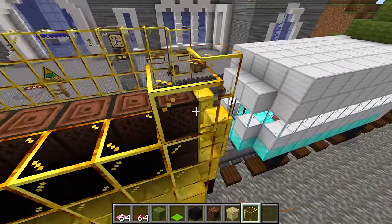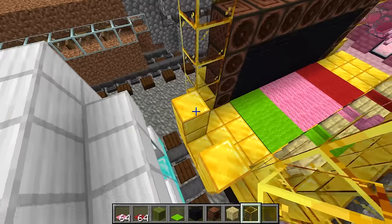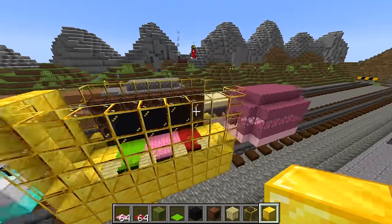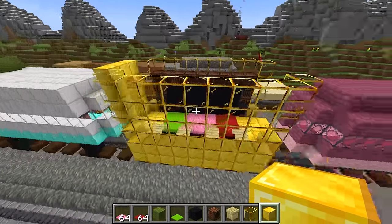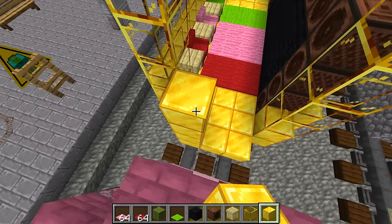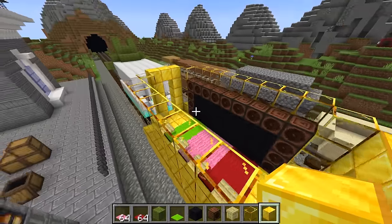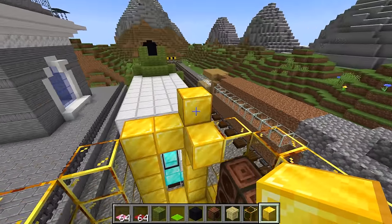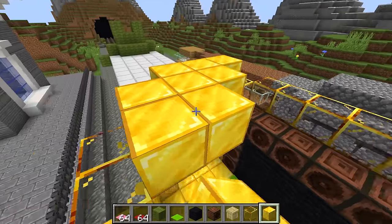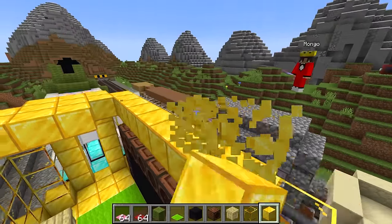Those seats look really comfy — it kind of makes me want to just sit down and not do any more work. Well remember, Axie, those mutant zombies are coming at sunset, so if we don't build fast you're gonna be their dinner! Okay, I get it — I'll do work. Good job, Axie! Check out this golden car — it's looking really fancy. I have golden windows, a golden floor. Mongo, your train doesn't even compare. Wudo, it doesn't matter how fancy it looks — it still stinks, so I'm gonna hit it with some perfume!